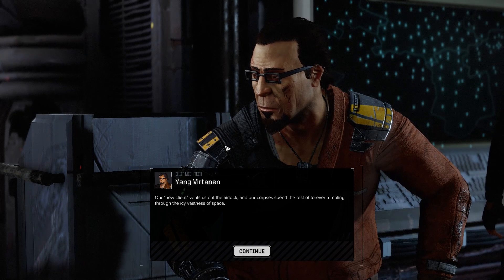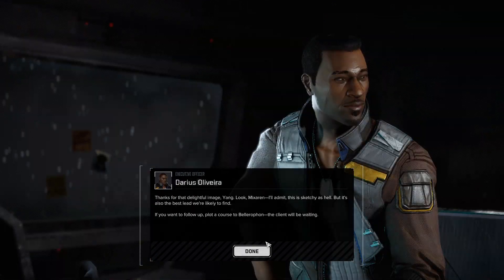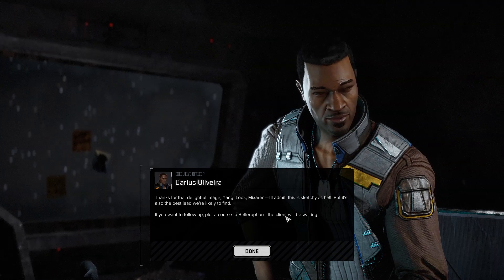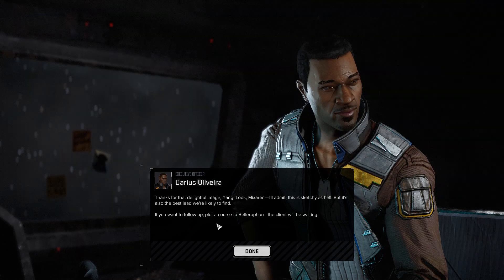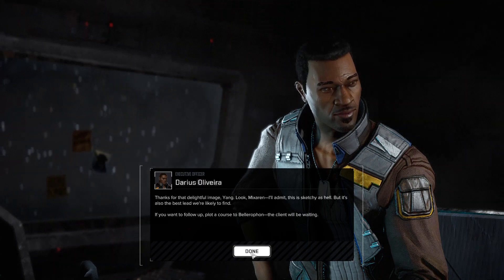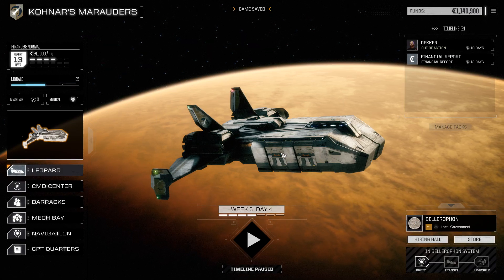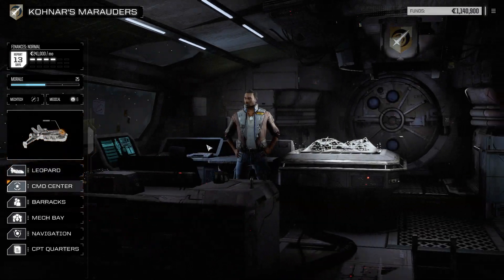The crew agrees - it's fair to be cautious. Yang jokes that the worst case is their new client vents them out the airlock and their corpses spend forever tumbling through icy space. Darius says if we want to follow up, plot a course to Belerophon - but we're already on Belerophon so no course needed. Our mercenary unit has picked up a fair amount of combat experience over the last few drops; head to the barracks and review pilot dossiers.